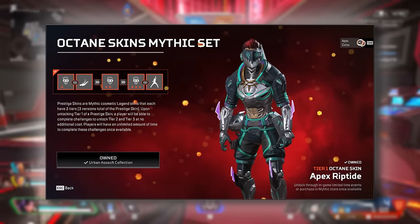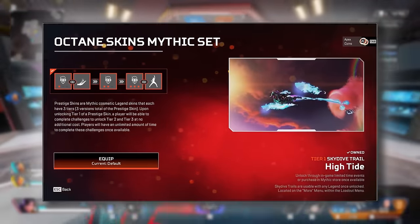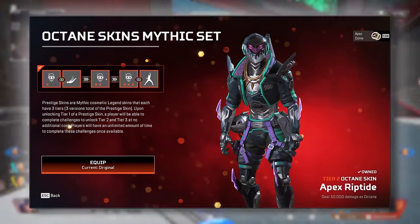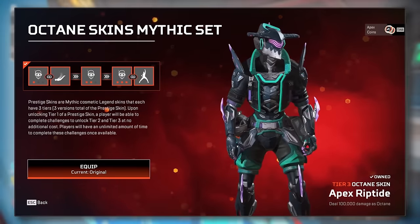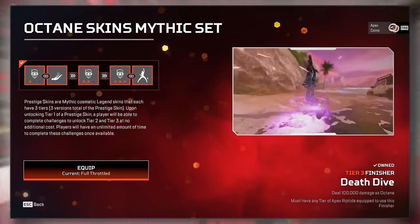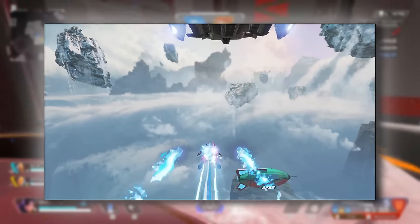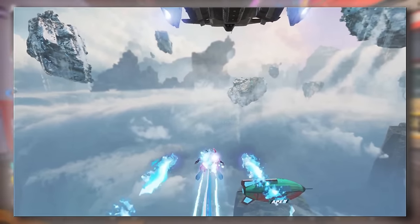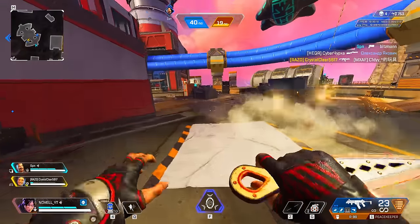The big thing everyone is most excited about is the brand new Prestige skin for Octane, which comes in three tiers — it's called Riptide. This will cost the entire collection event to unlock, so you'll have to spend around $160. It comes with a unique finisher, but you'll have to do 100,000 damage to unlock that, along with the Skydive Trail, which features little sharks flying with him. It's pretty cool — maybe a Mako Shark would have been better — but it looks kind of like a Great White now. Either way, those are the event skins.